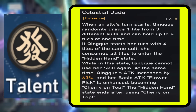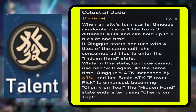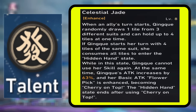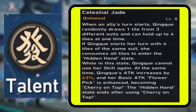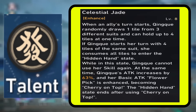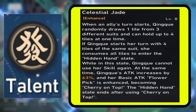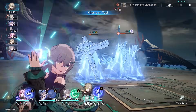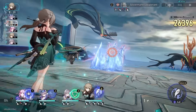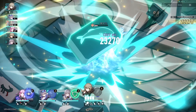When an ally's turn starts, QQ randomly draws one tile from three different suits and can hold up to four tiles at one time. If QQ starts her turn with four tiles of the same suit, she consumes all tiles and enters the hidden hand state. While in this state, QQ cannot use her skill again. At the same time, she increases her attack by a certain percentage and her basic attack is enhanced. This does make her very RNG because you have to keep drawing tiles to enter the hidden hand state — if you don't enter this state, you're not doing big damage.